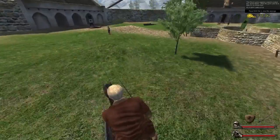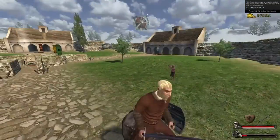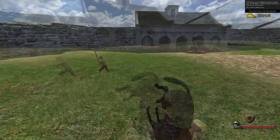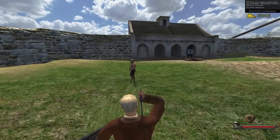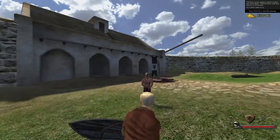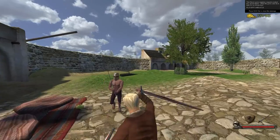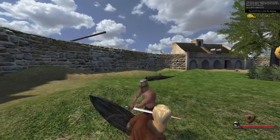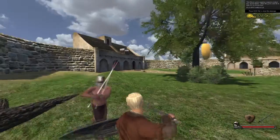Maybe you should actually explain to the poor guy what the controls are. All right, get up. You gotta use your sword — you use your mouse to control how you hit. If you want to hit from the left, you move the camera to the left and swing. The same goes with blocking, but that usually depends on what you use to block. Shields are universal so that doesn't count for them.